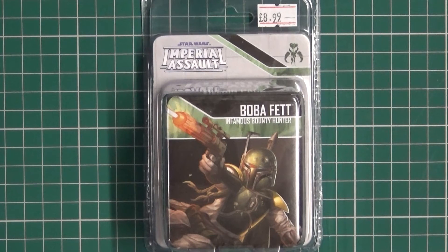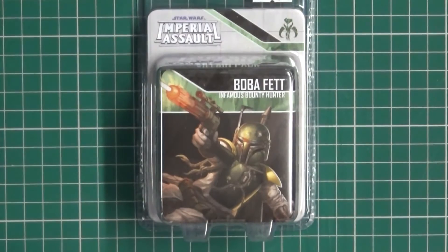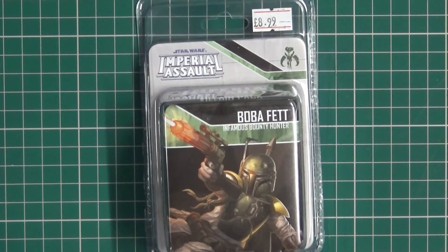Hi there Wargamers, Dan DeathringerKane here bringing you the unboxing that we've all been waiting for — it's Boba Fett for Star Wars Imperial Assault. This guy was a bit hard to get a hold of because, unlike everyone else, I was late to the party and Fantasy Flight are very good at, well, not very good at supply and demand.